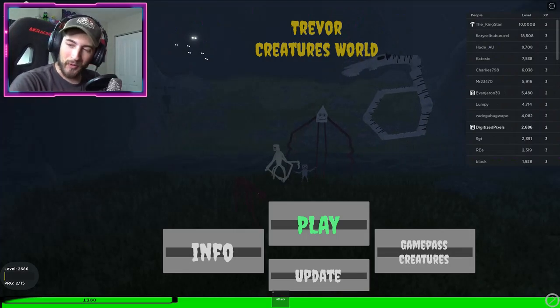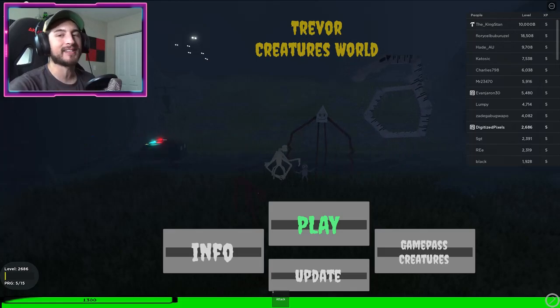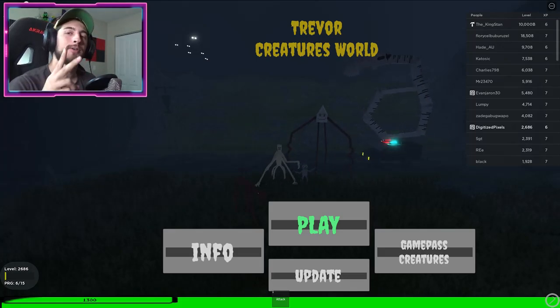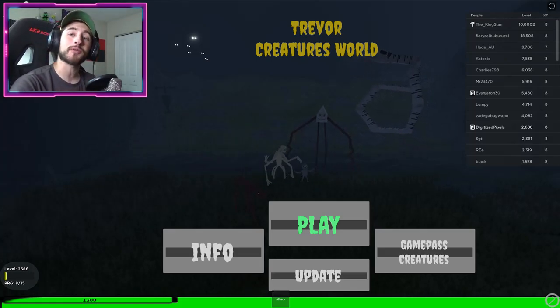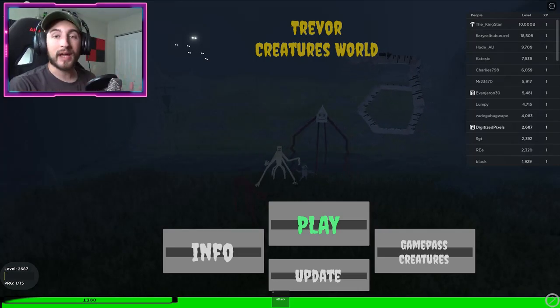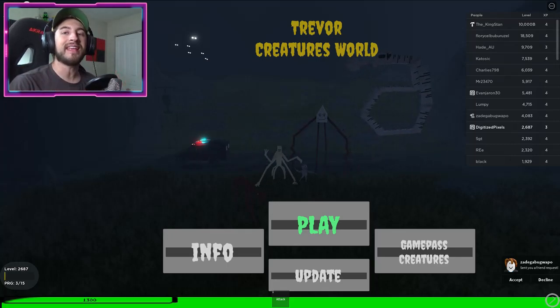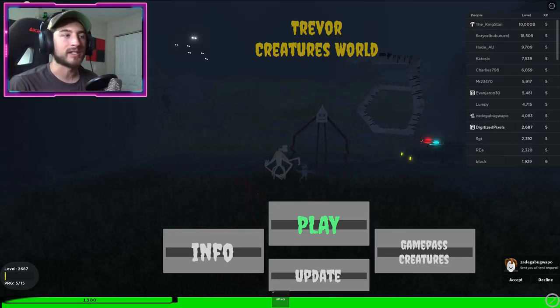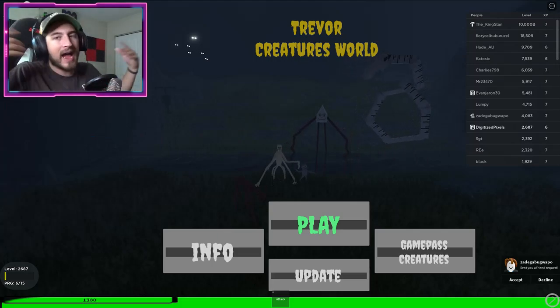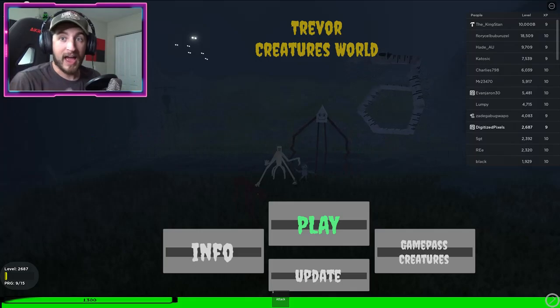Hello everybody and welcome back to another episode. Today on Roblox, my name is Digi, and I'm going to be showing you guys how to get the two new badges in the game called Trevor Creatures World. Also, before we keep going, the creator or owner of the game has reopened a lot of the limited badges, so you can get them now — but they're only out for like two days, so have fun looking for them.